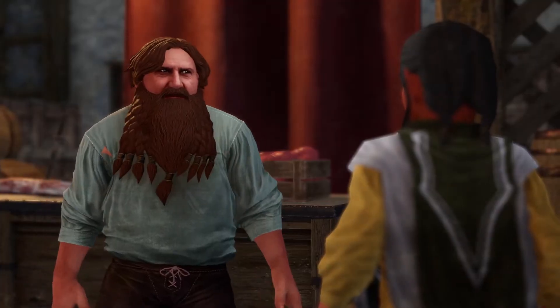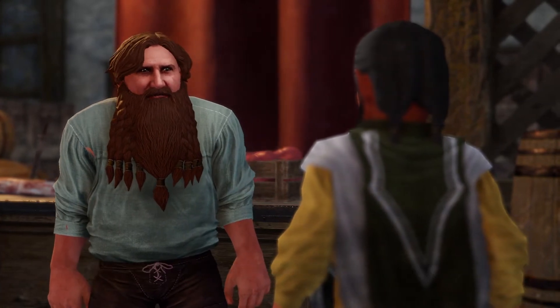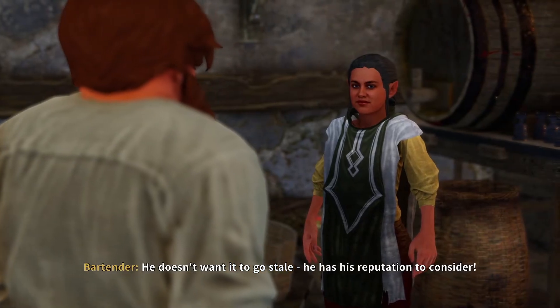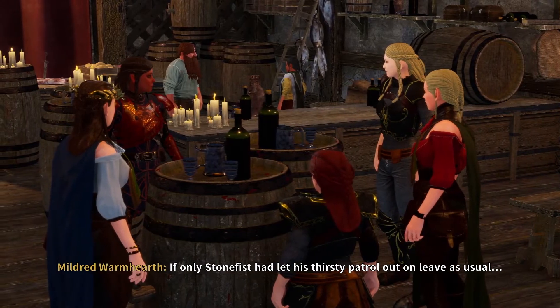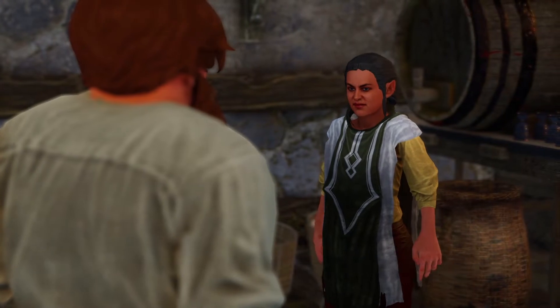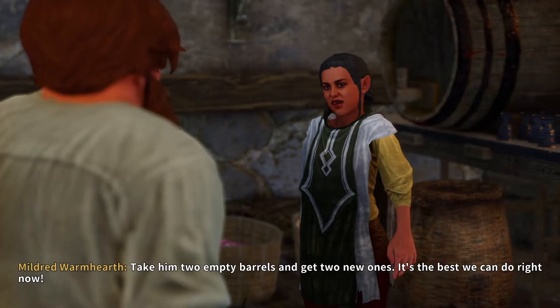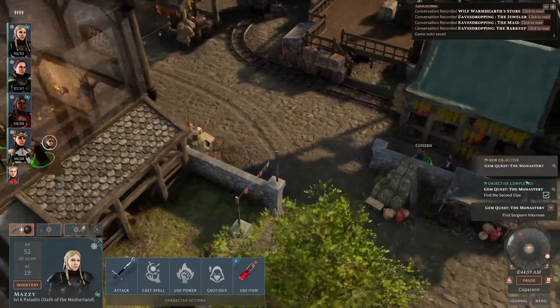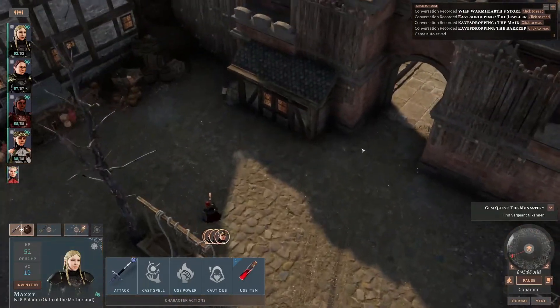Let's talk to the bartender. The brewer wants to know when to bring the next delivery of ale — he doesn't want it to go stale, he has his reputation to consider. If only the Stonefist had let his thirsty patrol out on leave as usual. But now we've only got the regulars and the ale's not moving too fast. Take him two empty barrels and get two new — it's the best we can do right now. So he's not even letting his men drink. We've got to find Sergeant Nikonin.